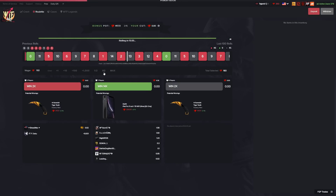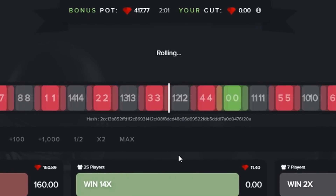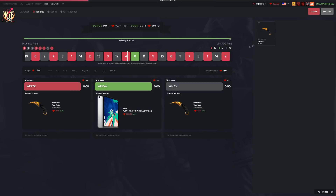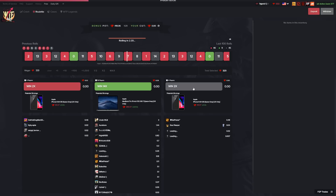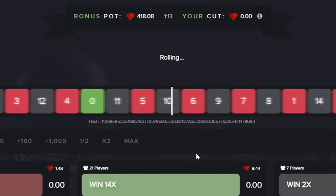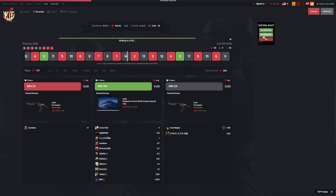We're up to $160 bet. I feel like it's gonna be red for some reason — and we hit it! We're up to $320. This time I'm definitely going black — $320 on black. We hit it! Holy shit, now we're up to $640. We literally need one more bet to win this.